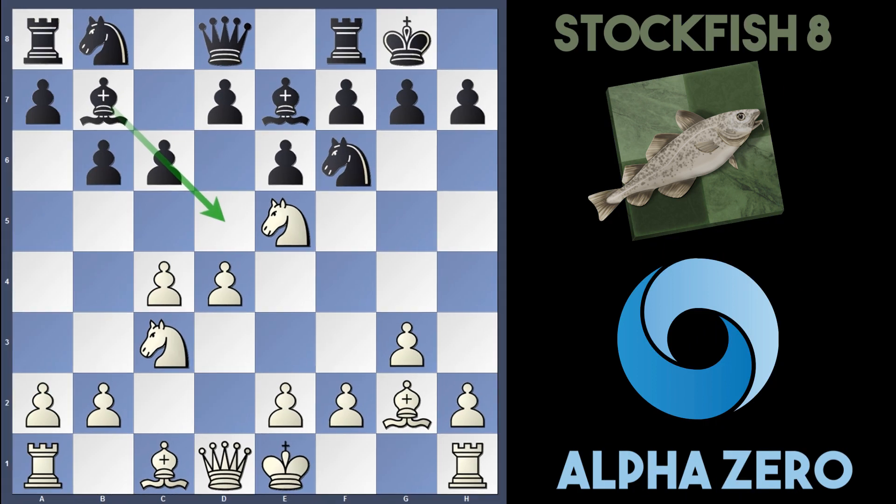So in the game instead of playing d5, AlphaZero opted for e4, which still supports d5 and just grabs some more space in the centre against Stockfish.